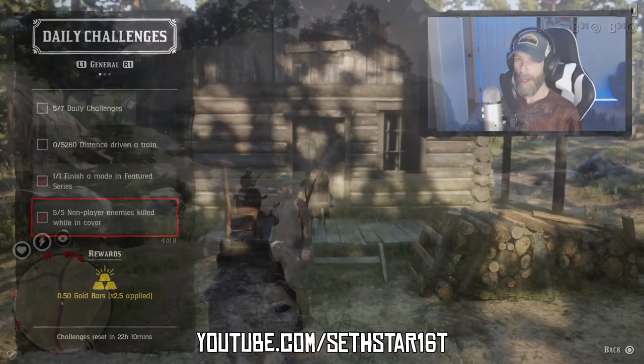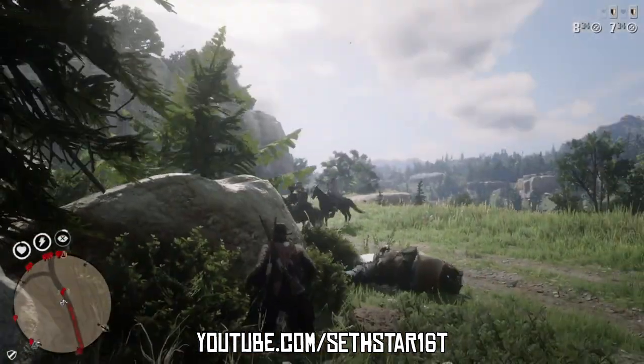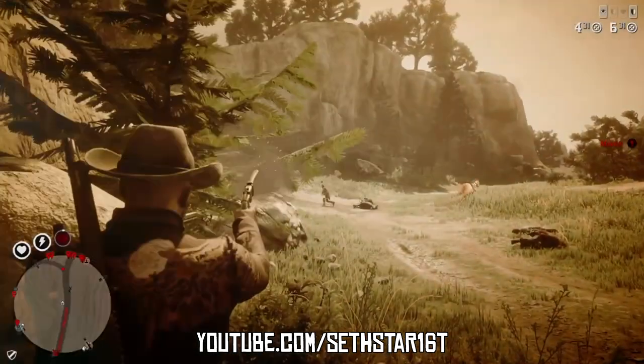Number 3: Non-player enemies killed while in cover. Any red NPC will do. The easiest is to aggravate some locals, grab some cover, and put 5 down.